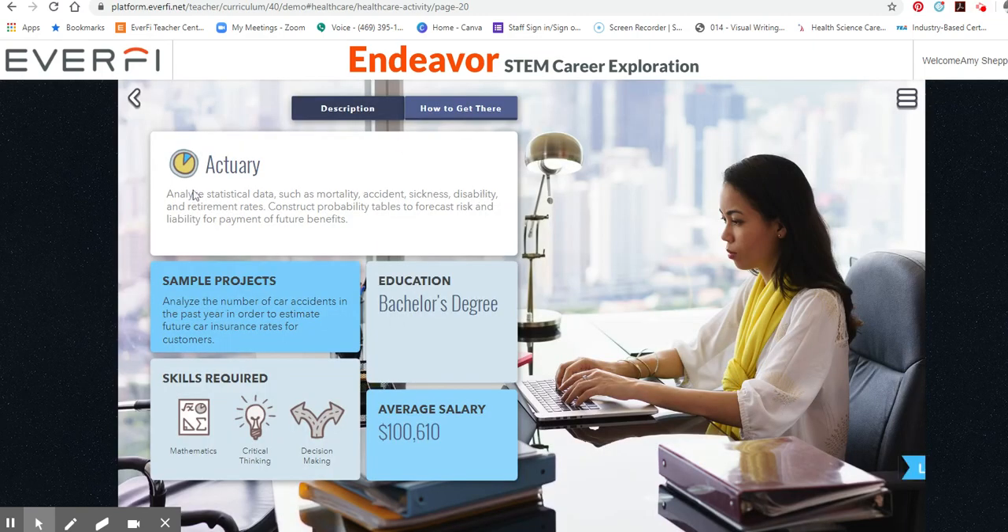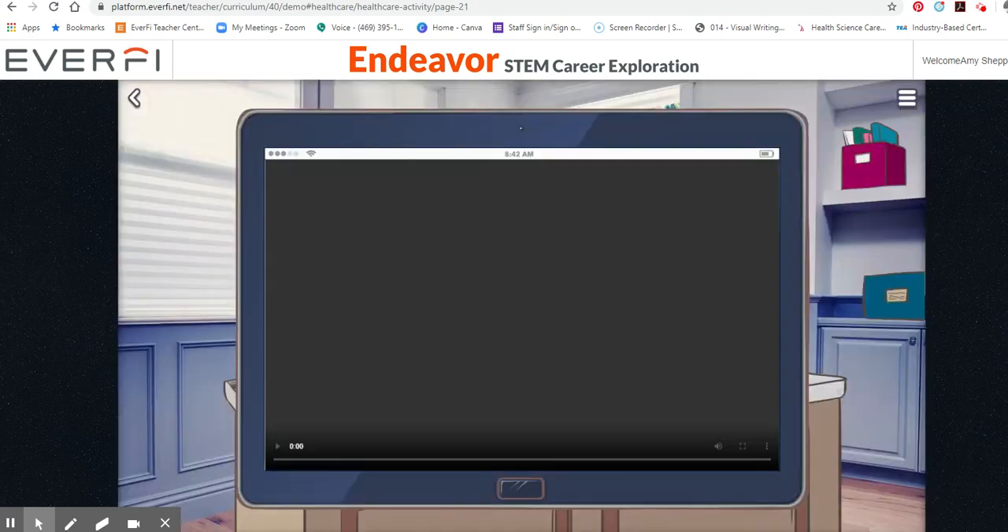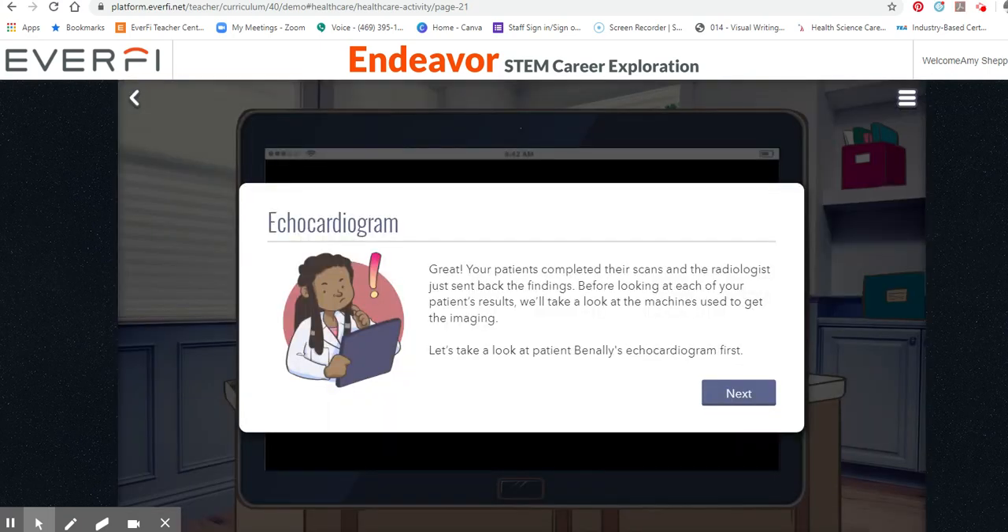As a doctor you need to review these — you guys will be able to look at these and read through them. It gives you more information about different careers, and then you can choose to like the career or dislike the career. Great — your patients have completed their scans and the radiologist just sent back the findings. Before looking at each of your patients' results, there are some videos in here that you have to watch. You have to look at each of your patients to get the imaging.